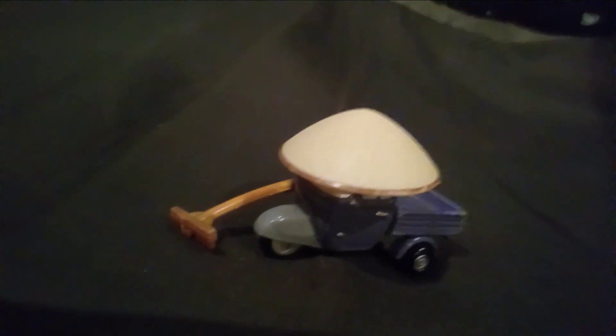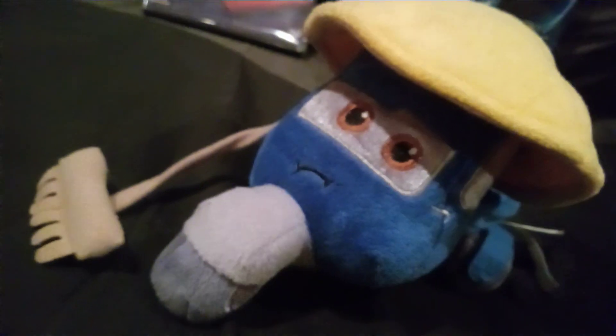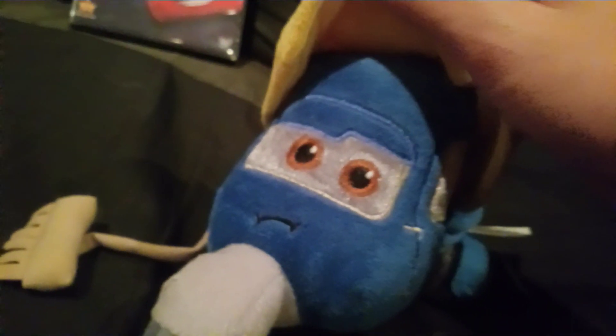Also, surprisingly enough, even though Zen Master is a background character in Cars 2, he's actually one of the Cars 2 characters that had a plushie made of him. And also, Akuni also had a plushie too, even though she was a background character. As you can see, this is what Zen Master looks like as a plush — and instead of purple, he is blue. He has no mustache, and the fender is literally on the tire. And his raker right here is a different color.